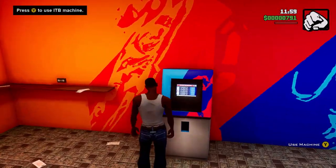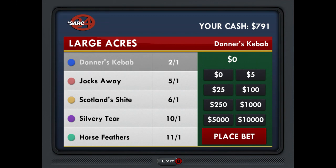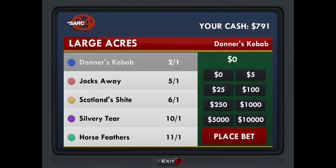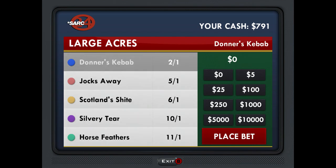Once you're in here, walk up to one of these two machines and push whatever button it tells you. On controller it's telling me to push Y. Then you can bet on one of four horses. The horse at the top will have the best odds of winning — for example, this horse at the top is two out of one. The horse at the bottom will have the worst odds of winning, at 11 out of one.